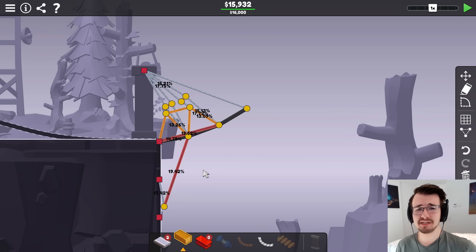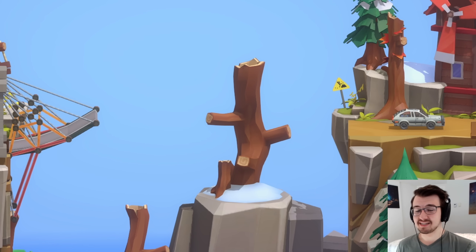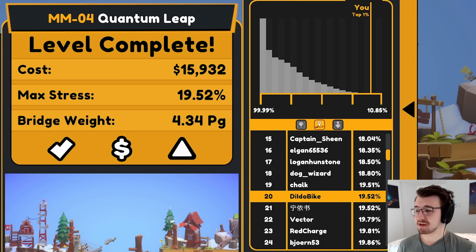That's all reinforced. The two most stressed pieces are the two steels — they were designed that way to take the hit. That's what we call a good safe bridge. The car's not safe, but that's not the point.